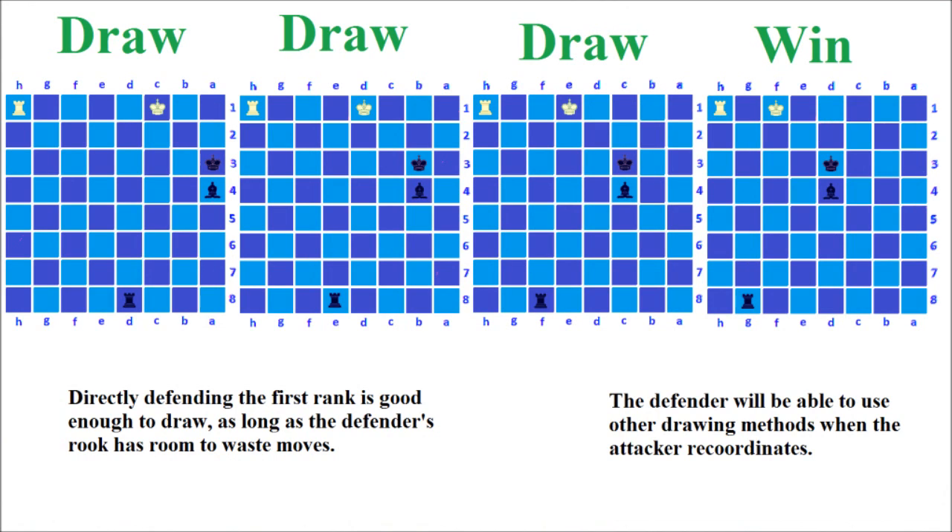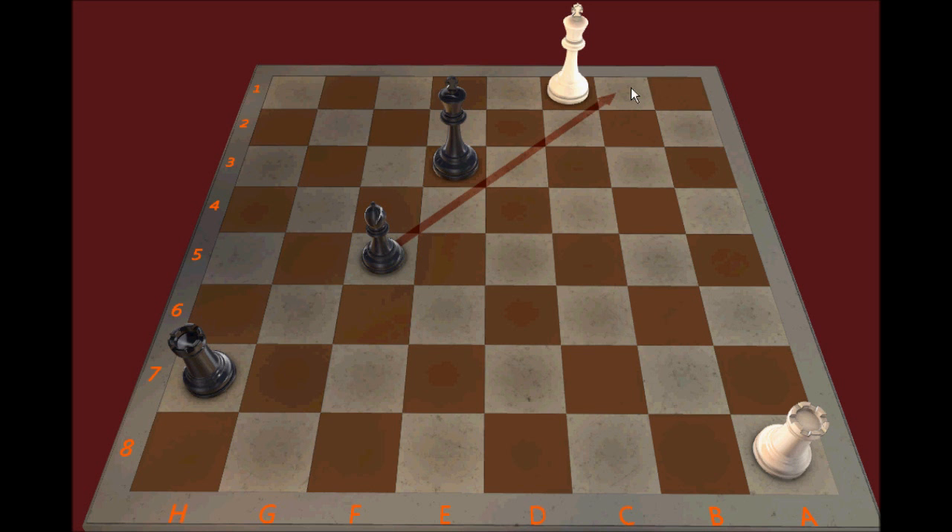We've seen that checks coming from the first rank are worse than checks coming from the second rank. Now let's look at another way to possibly defend the contact checkmate. The Rook can try directly defending from the first rank — White's King is one square within the Bishop's Triangle and is threatening to escape to B2.